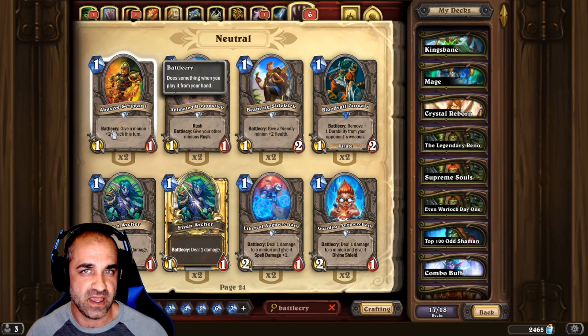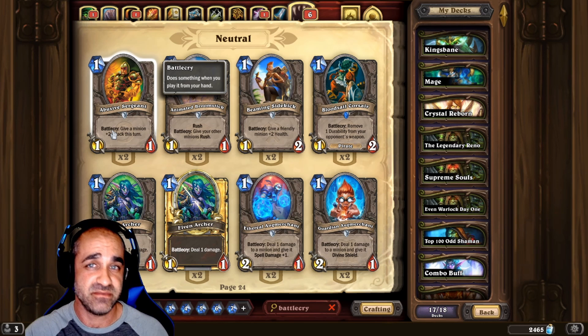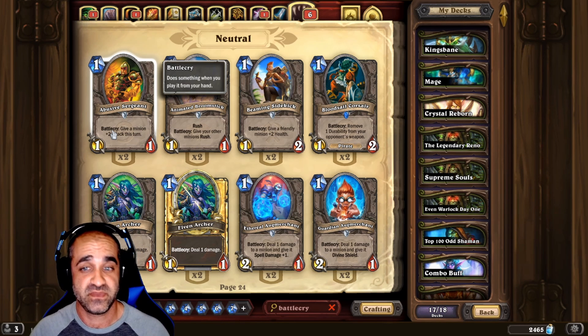Battlecry essentially means when you take the card and play it as a minion on the board, when the minion hits the board it is going to do whatever that Battlecry says it's gonna do.